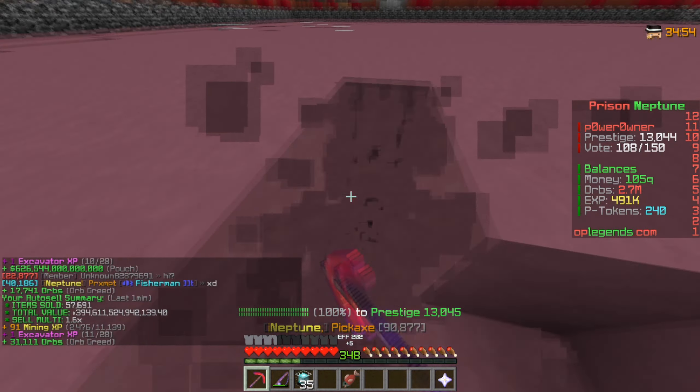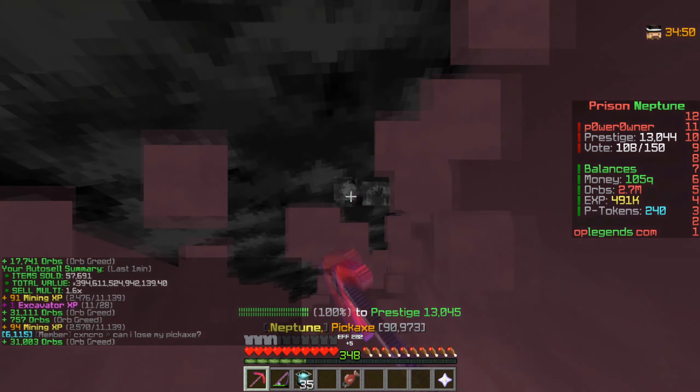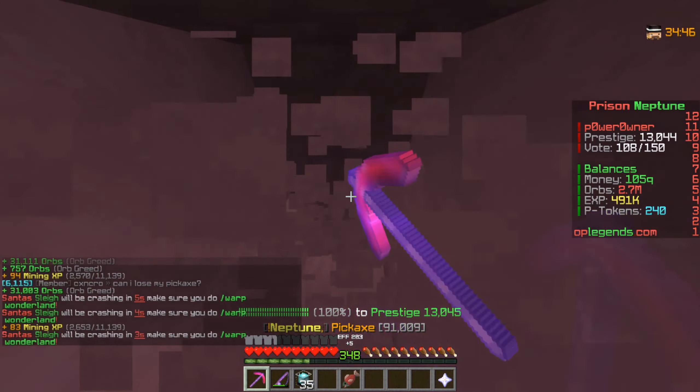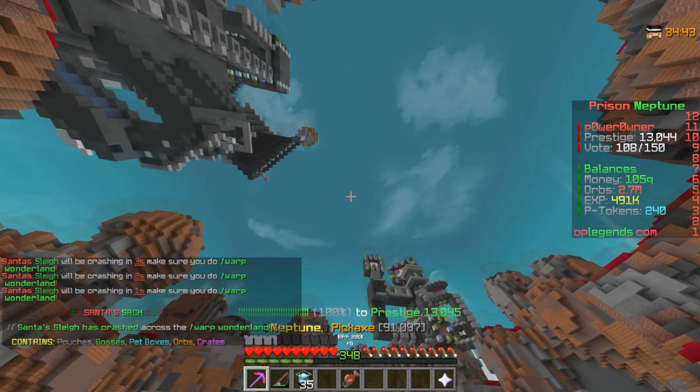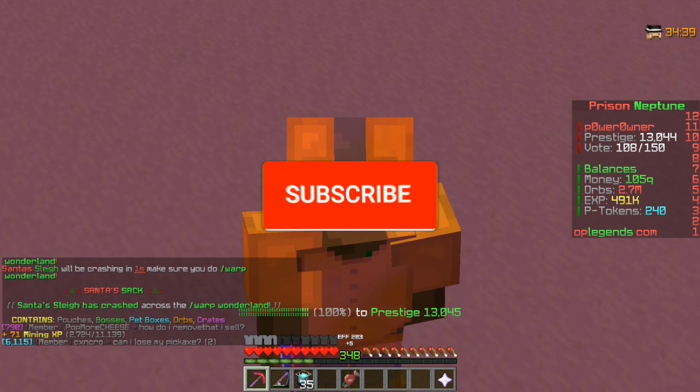The Dragon Burst is going to come in clutch — I think it's going to clean out the layers often, so that's the enchant. The Orb Greed is also going to be really nice because I think we're going to get a ton. Anyways, we're going to end the episode here today. I hope you guys enjoyed it, and if you did, make sure to smash like and subscribe.